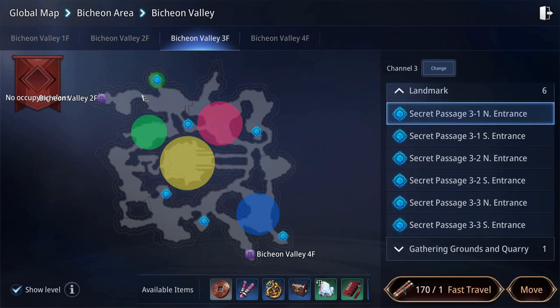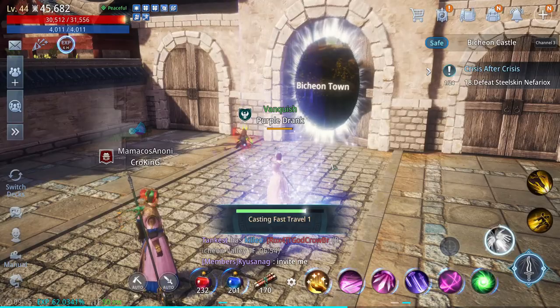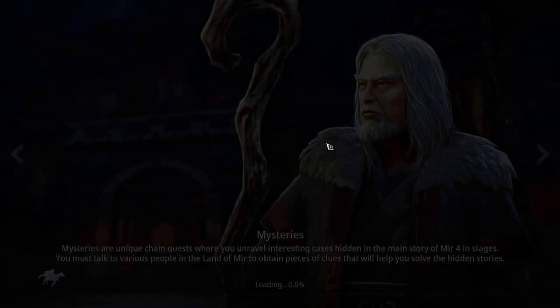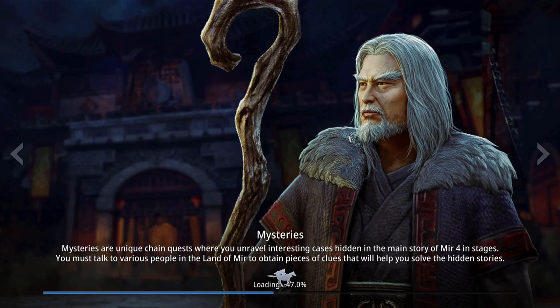The map will have an icon of a question mark for a quest item, a speech bubble for an available request, and a compass for a mystery request. Not all quests will show on the map, but some will, so make sure to look out for the compass and question marks when doing requests and solving mysteries.